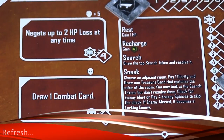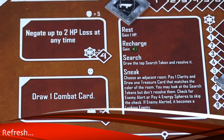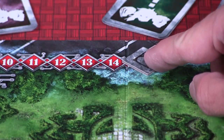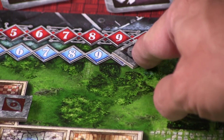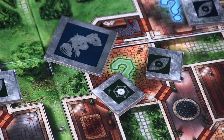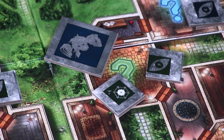Then finally we move to the refresh phase, and there are several things you can do here. First there are player actions: you have rest, which lets you gain health or clarity; recharge, which gives you more energy spheres on your player board; and search, where you grab the top search token in the room your group is currently located in and get various things — treasure, monsters showing up, health, clarity, and so forth.